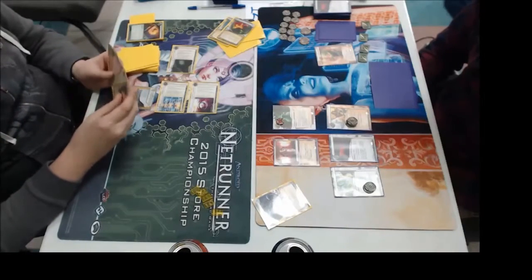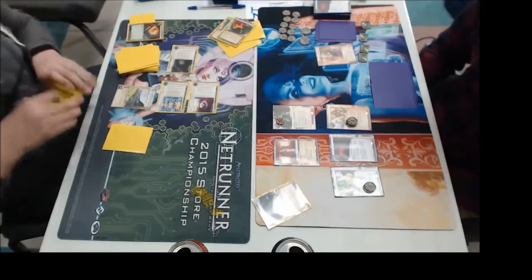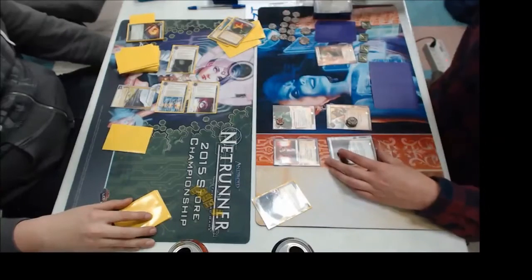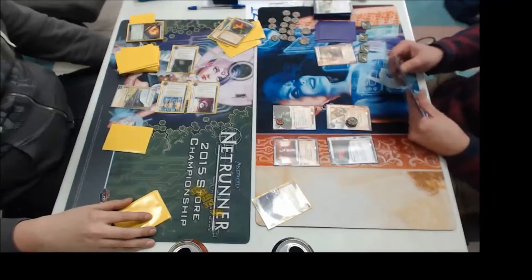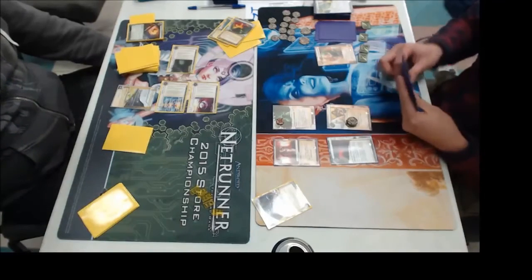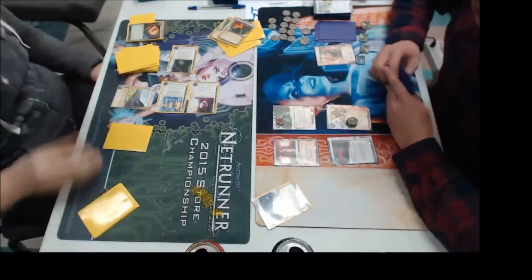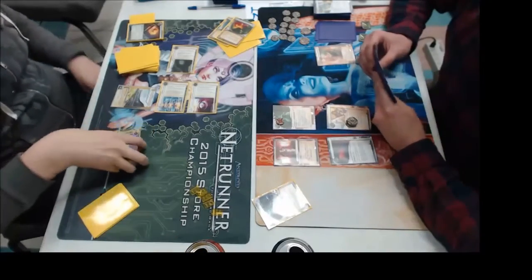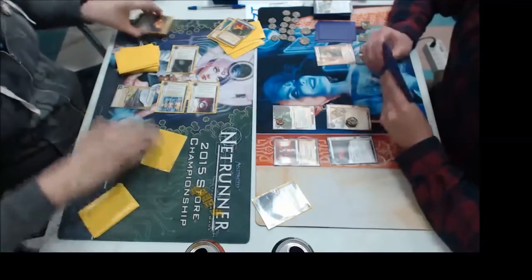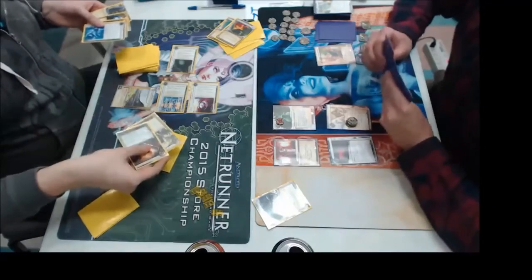Always Be Running is three influence, and he has three of those — that's nine. He's got two E3s, so that's another four. If he's running three E3s, that's all his influence, so he can't be running Levy. We can deduce that. So if you could somehow cycle your kill and wear him down, you might be able to win by attrition. That was the hope, anyway. So I'm Jacksoning back in my kill cards.